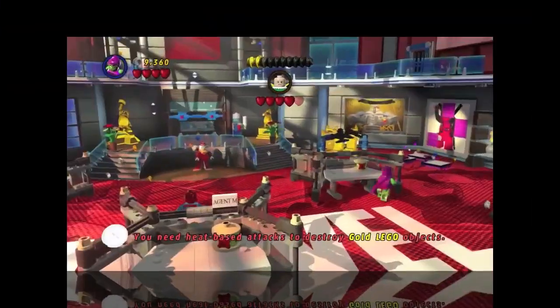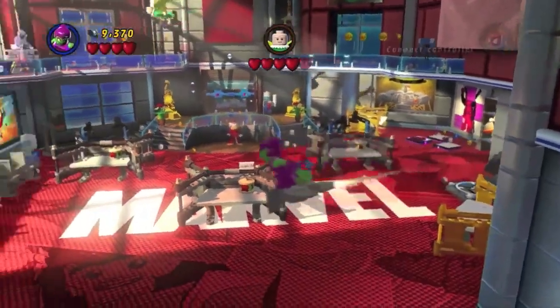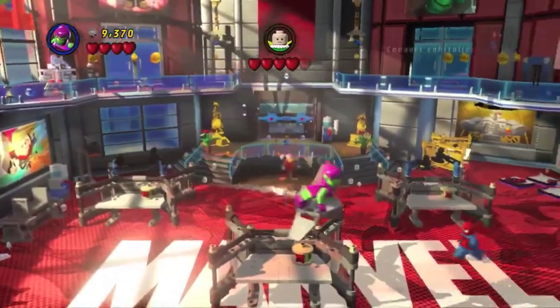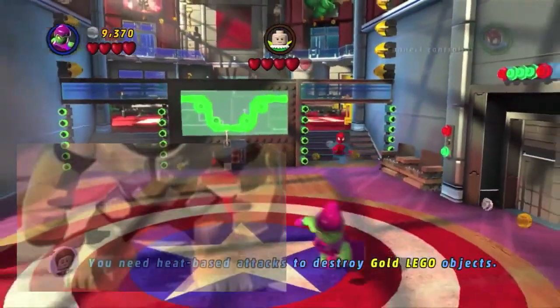Number 9: The Green Goblin is kind of the Joker of the Marvel world. Not only does insane billionaire Norman Osborn get a sweet glider to fly on, but he can also transform into the ultimate Spider-Man Big Fig. A great 2-in-1 character.